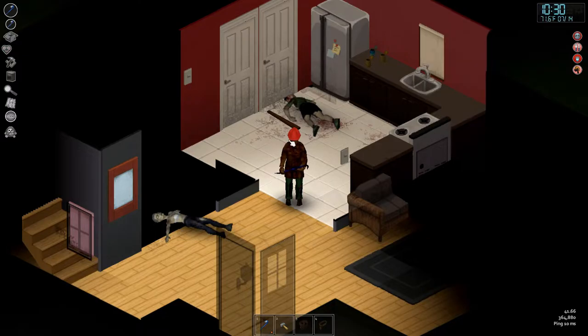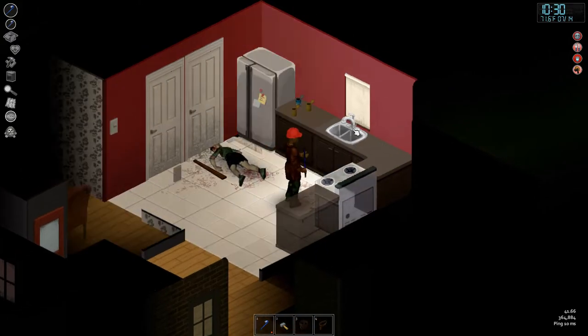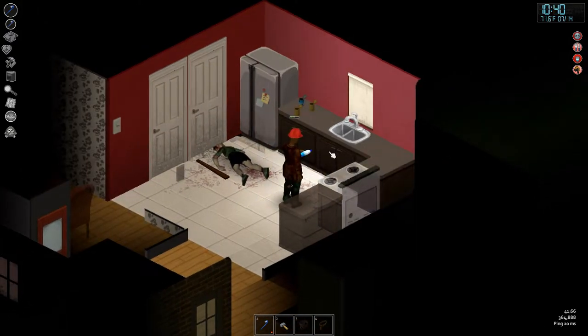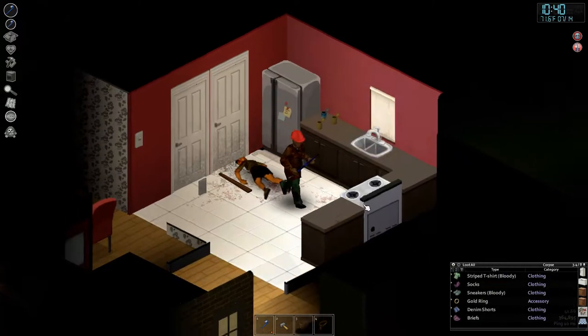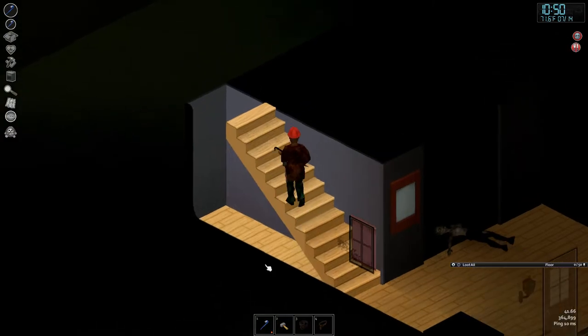We've got a lot of good finds from the other day — we found ourselves a sledgehammer. But we've got a lot of tiredness, so we'll take a quick nap. Oh shoot, we've eaten all of our food. Let's get the inventory back up.